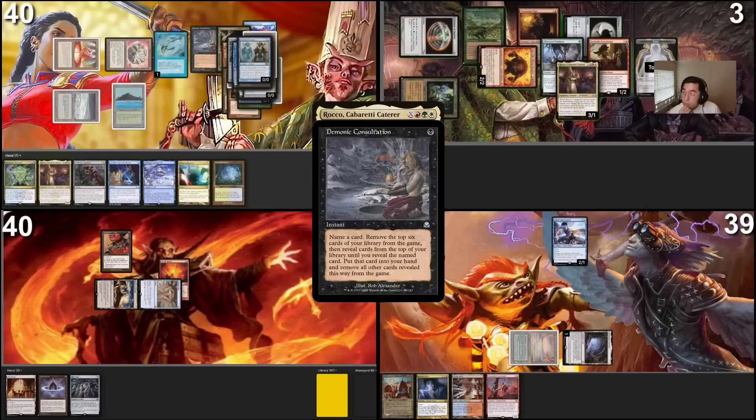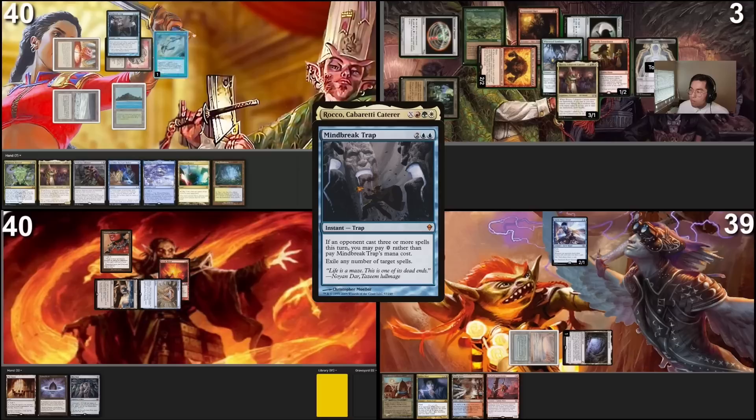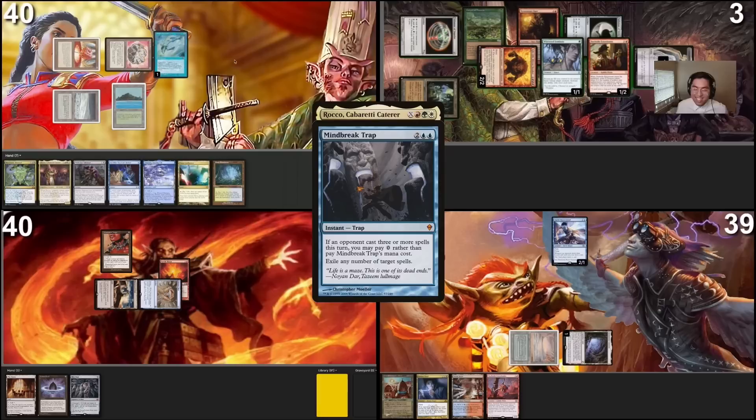Soaring Thoracal, City of Traitors, Teferi, Mox, Phantasmal Image, Imposter Mage, LED, Poseidon, Imperial Seal, Tainted Pact, Enlightened Tutor, Emiel, Pact of Negation, Raghavan, Dark Ritual, Abolest, Faerie Mastermind, Valki, Merchant Scroll, Polluted Delta, Wax Petal, Ayay, Chain of Vapor, Arcane Signet, Gemstone. Hope I have a Mind Break Trap in this deck. Ad Nauseam, Command Tower, Smothering Tithe, Sakashima, Brain Freeze, Chrome Mox, Scrubland. Mind Break Trap! I have 19 cards left in my deck.